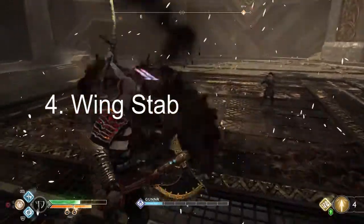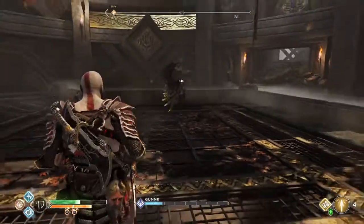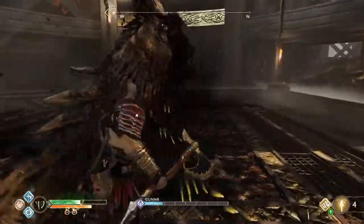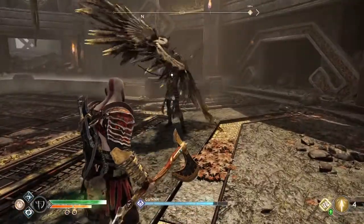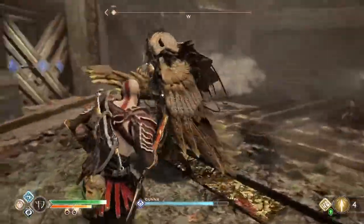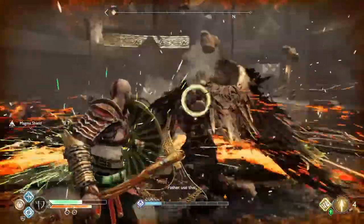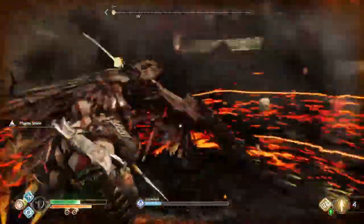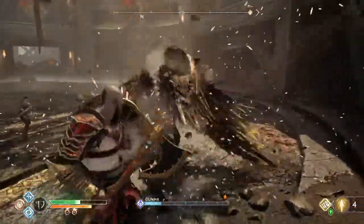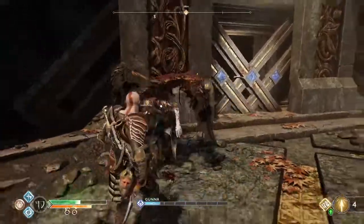Number 4: Wing Stab. This is an unblockable attack with no attack pulse. A fifth wing twirl is performed, followed immediately by a long-reaching stab straight toward Kratos' current location. This is Gunnar's only unblockable attack, and she is vulnerable for several seconds after performing it. The wing stab can be easily avoided by dodging to the right — rolling to the left may also work, but generally has a shorter window. The dodge should be performed directly after the fifth wing twirl.